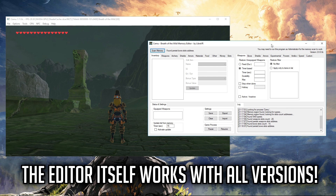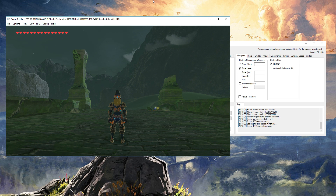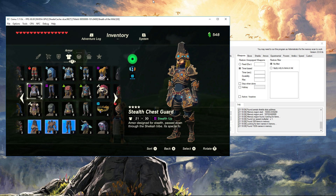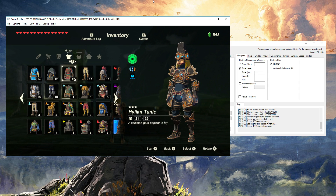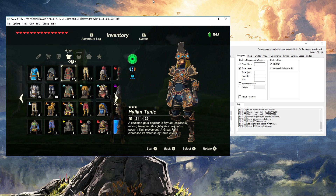Let the memory editor scan your computer's memory and then we'll give ourselves the helms — it's super easy. What you want to do is go into your inventory and find an item which has little value. You can either go to a shop and buy something very weak, or just pick something in your inventory right now. For example, let's say the Hylian tunic.